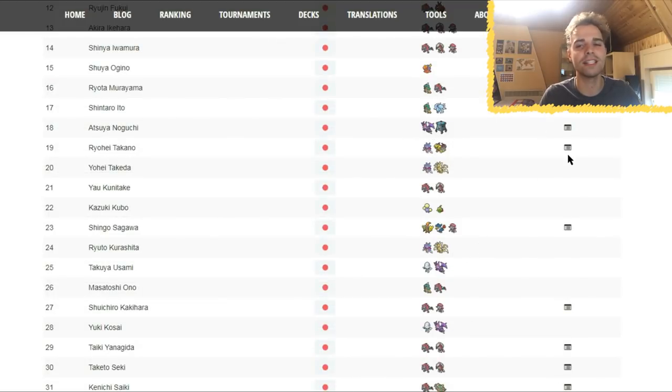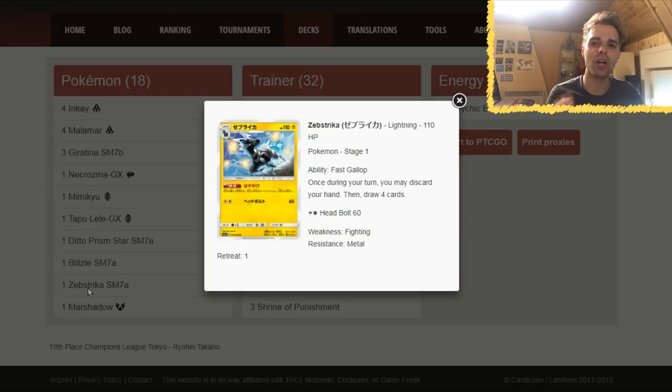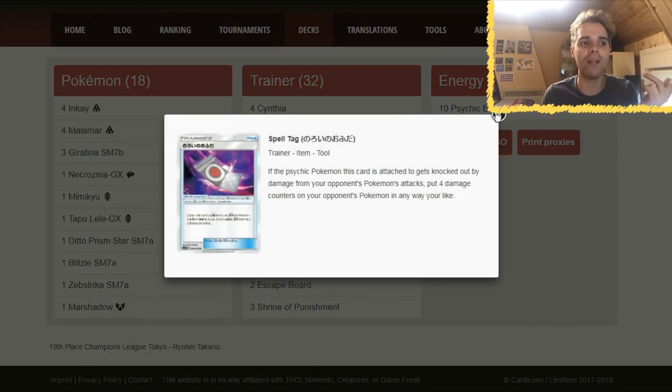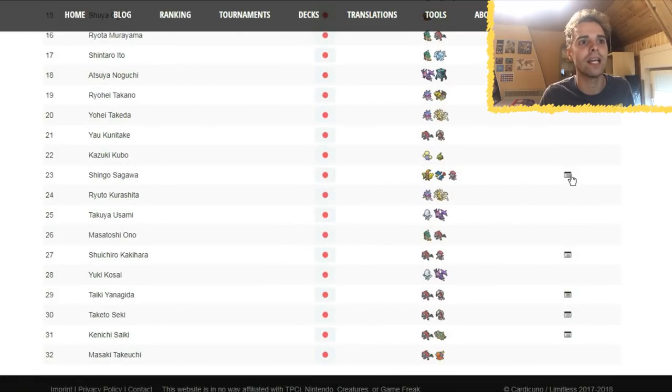Another Malamar/Giratina variant. This one includes Mimikyu and Joltik — Joltik has an ability: once during each turn, discard your hand and draw 4 cards. An easy way to get Psychic Energies or Giratinas into the discard; there are 3 of them. Then snipe around with Necrozma GX's Black Ray GX. This list may rely purely on Giratina — 130 damage while sniping with Shrine of Punishment and Spell Tag for more damage counters. A little different from the first-place winning list.